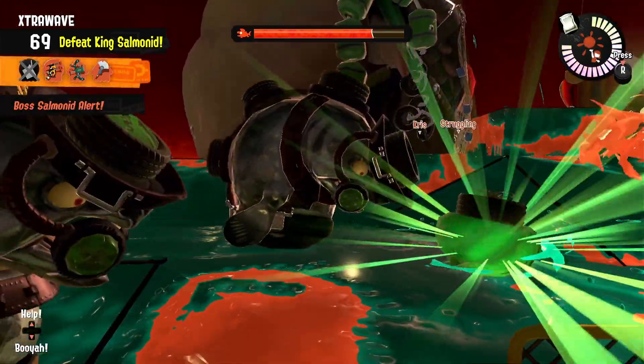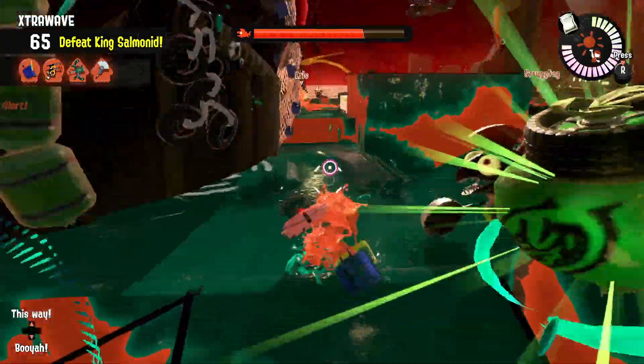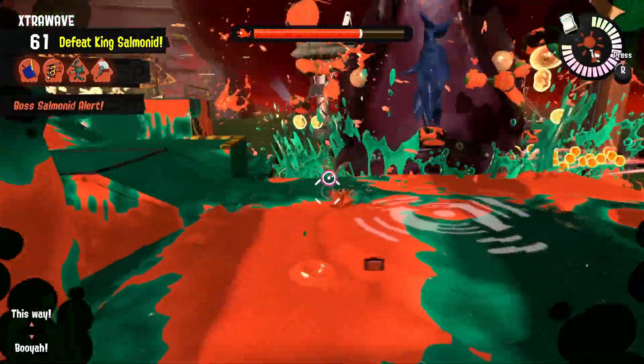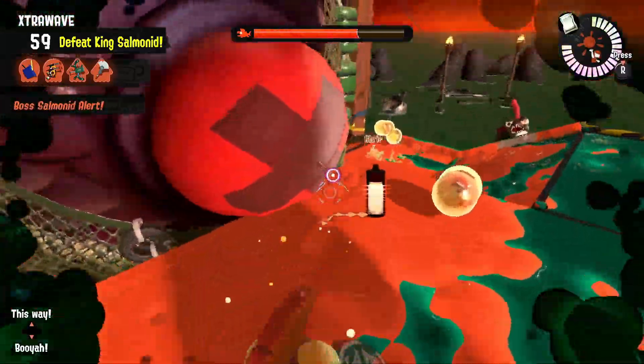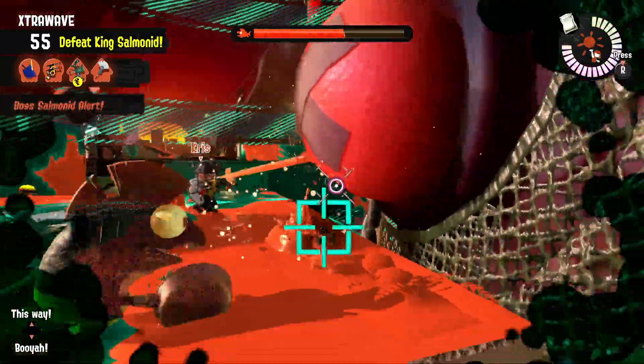In just a moment here you're going to see us pop those couple steelheads with the boss here, and a bunch of eggs are going to pop out. Here you see me grabbing the eggs, launching them straight into that sore spot — and you can see the amount of damage that's going on to him when you do that is actually quite a lot.